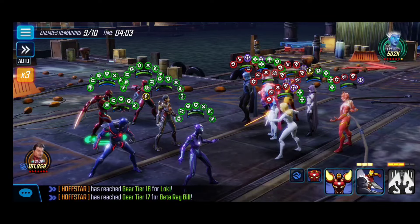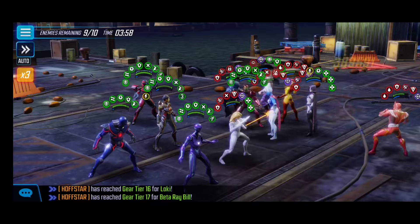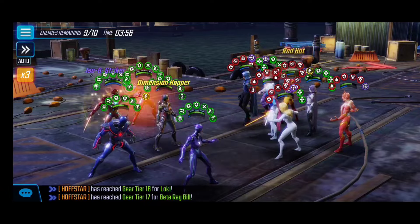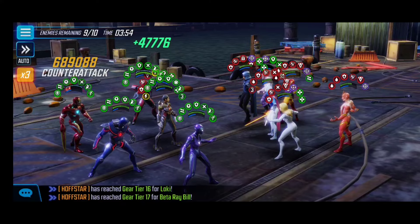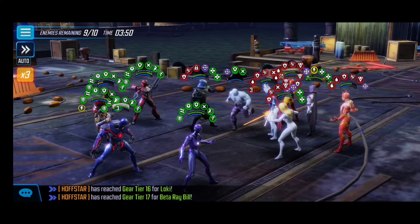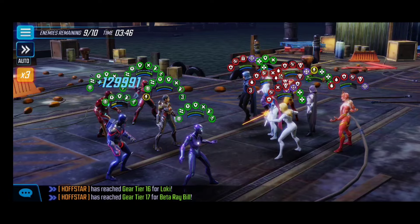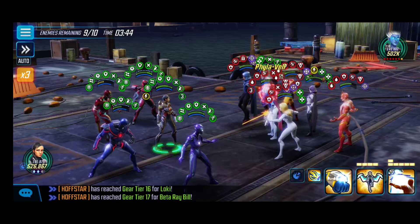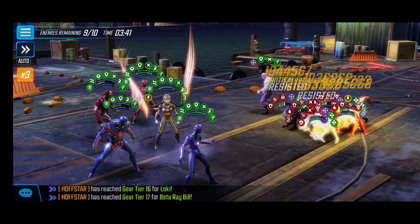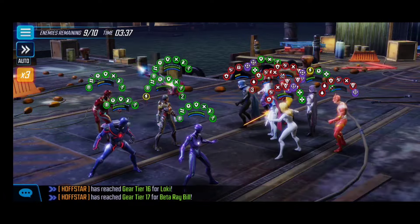We actually landed an ability block on him, which is great — we just prevented a wave of debuffs or damage coming our way. Now we're getting ready for the Omega Red drop. I think one more enemy needs to fall before they spawn. I'm going to activate the special — I love the AOE damage from the Raider plus Kestrel as the core and engine of this team.